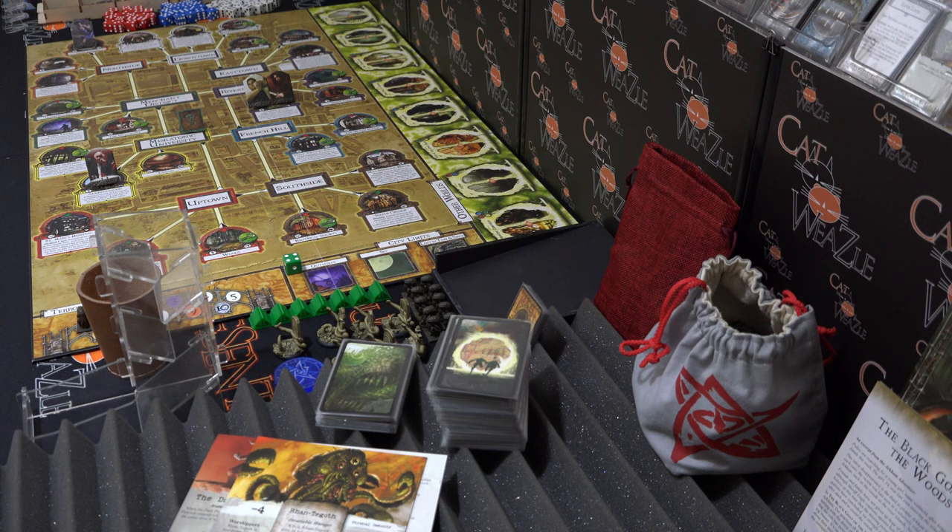So what does the scenario involve? The Ancient One is going to be Rantagoth and the Herald is going to be the Dark Pharaoh. Now, for Mythos decks: we've got Arkham Horror with Miskatonic Horror included — first the Mythos decks, then on to location decks.